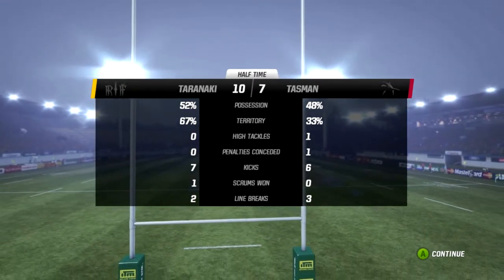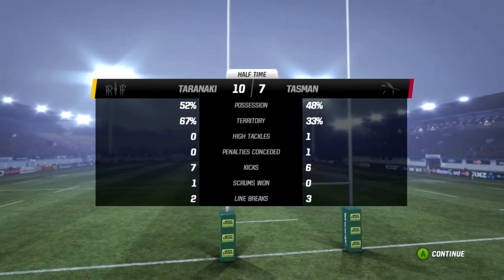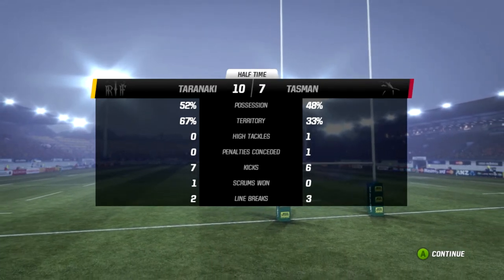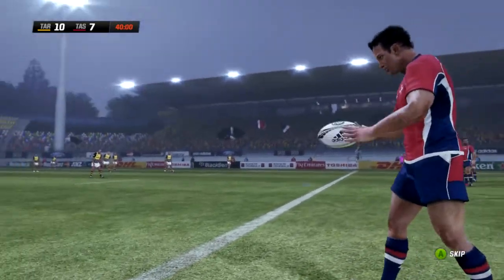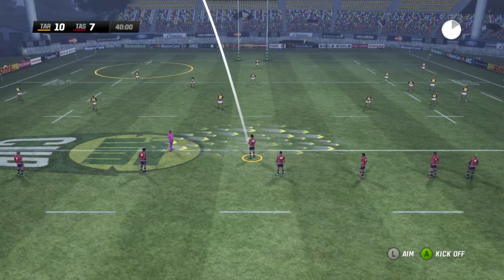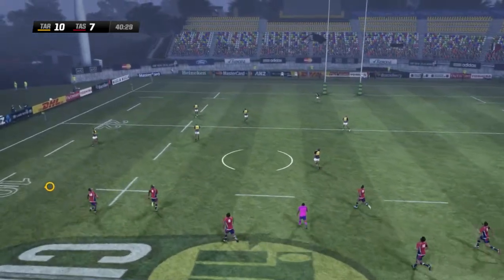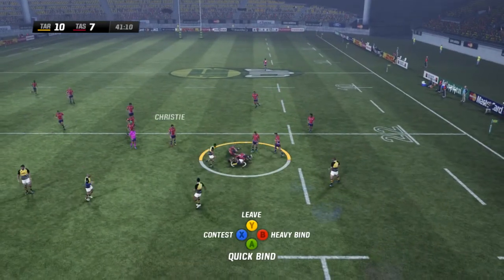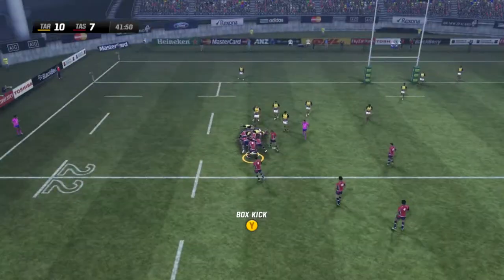Taranaki have to make changes — they have to give the kicking duties to someone other than Pelissouma, because that is killing them at the moment. Can Tasman find more of what they got at the end of that first half? Will Taranaki finally sort out their kicking? All to come in the second half, which is about to get underway. Banks kicks off deep down again and it's easily dealt with from Taranaki, but when it gets to ruck time they're struggling and they've lost the ball again.